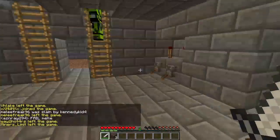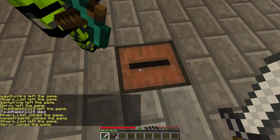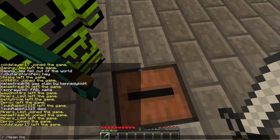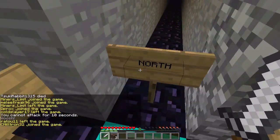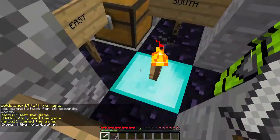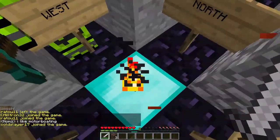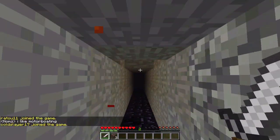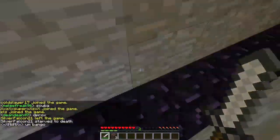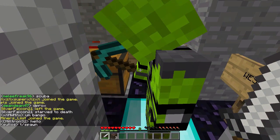Now we will go to our next project which we are finished, and it is the tracker. So here we are at the tracker, it's 25 blocks each way. Whenever we track, we just stand on this block and we can track them. So that's it for the tracker — now watch out guys, cause we're coming after you.